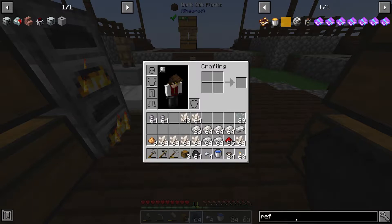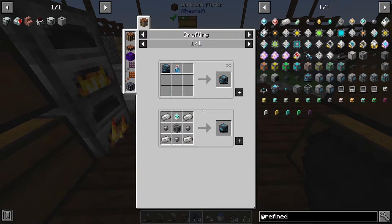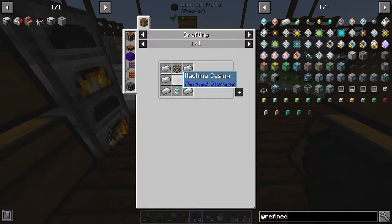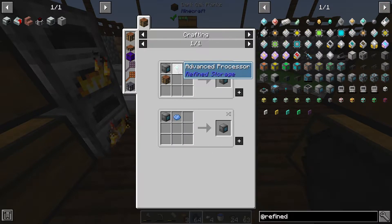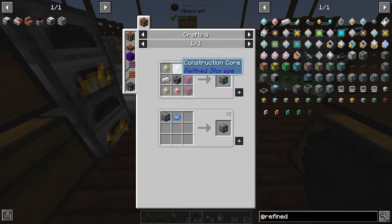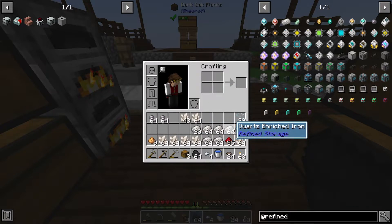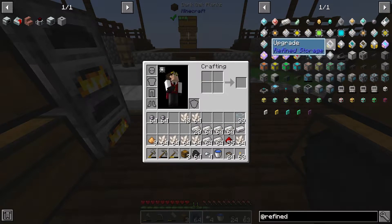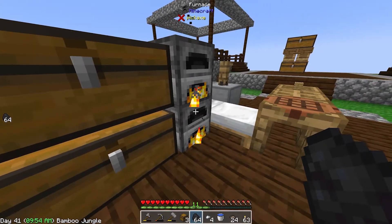For Refined Storage let's look that up. We're going to be making first of all a controller — the main core of the unit — it takes quartz enriched iron, silicon, a machine casing, and an advanced processor. We need to make a drive — disk drive — again quartz enriched iron, a chest, another machine casing, and another advanced processor. We're going to make a crafting grid which takes an advanced processor — so that's three advanced processors so far. The grid itself takes two improved processors based off gold, and a construction core and destruction core based off iron processors.